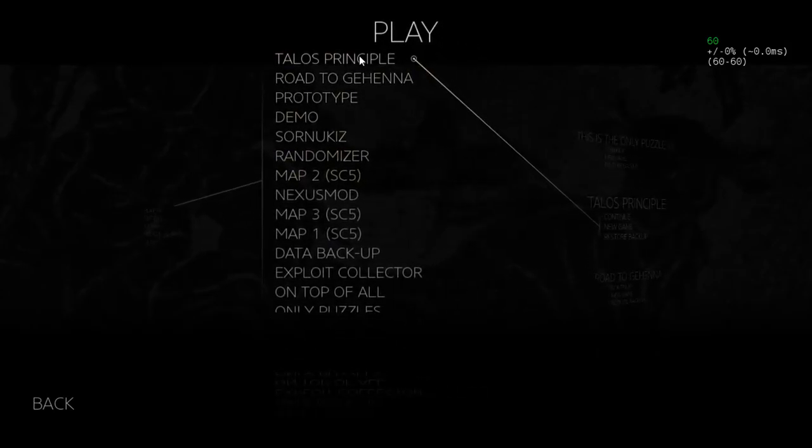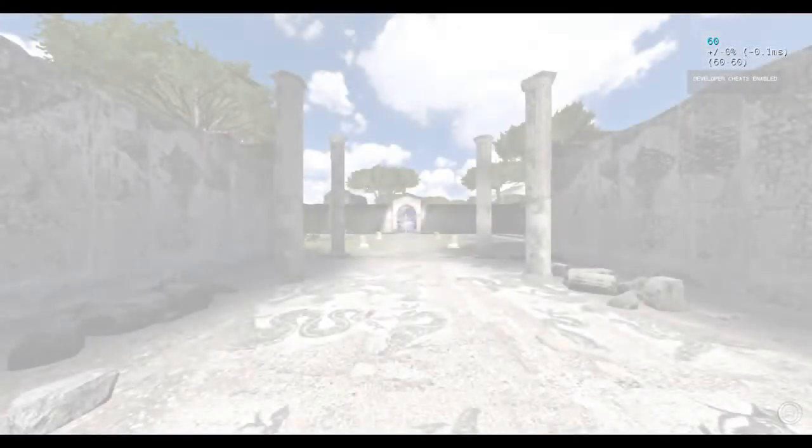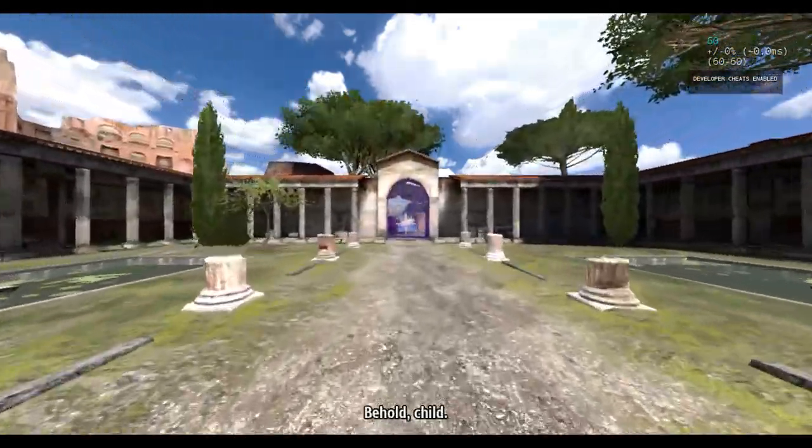Let's actually play the game. We've spent about 11 minutes on settings. So: new game, hold use, and if you have toggle sprint, hit V. Otherwise hold shift and run.